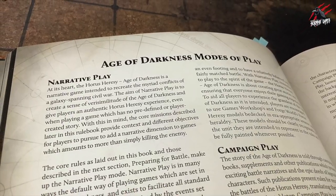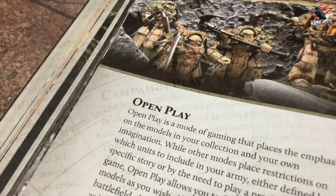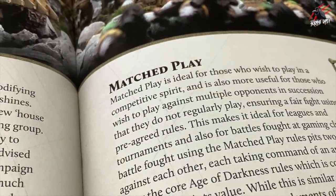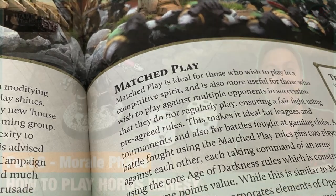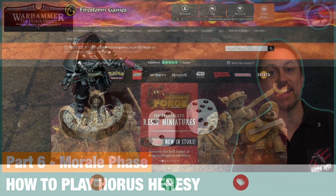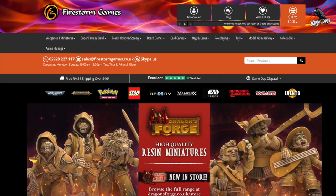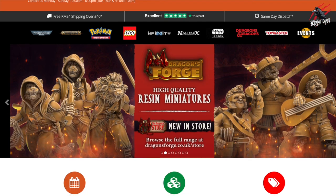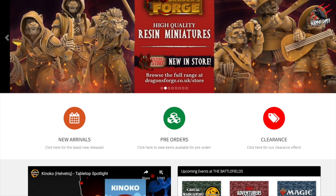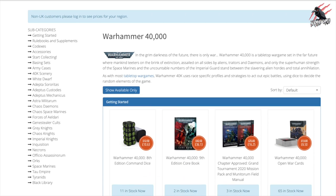You've also got the different modes of play: narrative play, campaign play, open play and match play — these all give you different ways to enjoy the game. I hope you enjoyed following along with this series and I really hope it's given you the tools you need to get started playing your first game of Horus Heresy. If you'd like to pick up a copy of Age of Darkness or any other hobby items, I'll put a link down below to Firestorm Games.